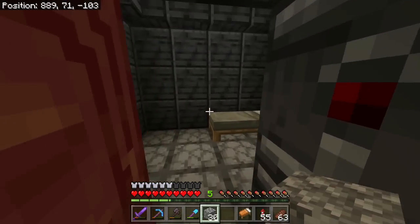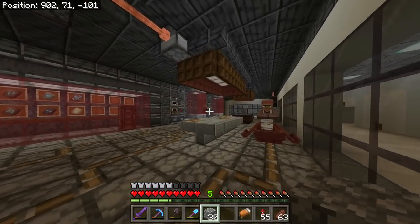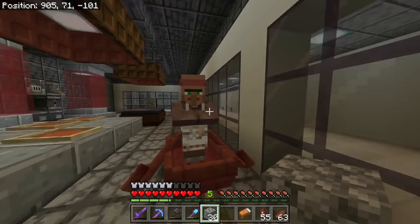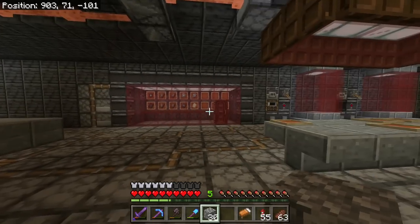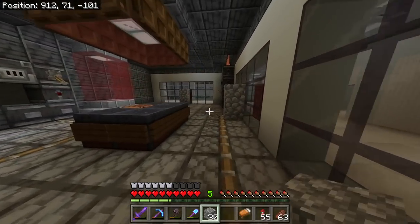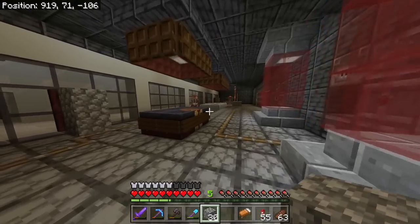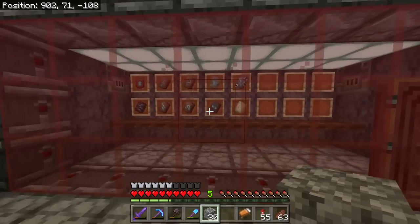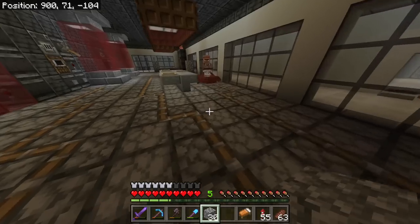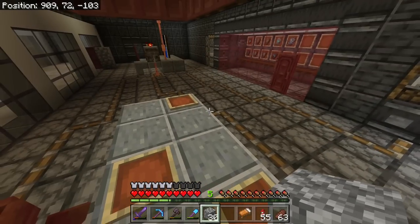I've got a villager room here; I'm trying to get him to take this smoker. He took one over there but I got rid of it, then he took one in the village room — and he won't take either of these, which is just mind-blowing. I made another tube here, some more gadgets, and we got another table. Of course, we need the smithing table in here.